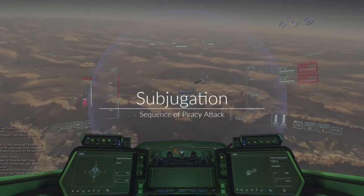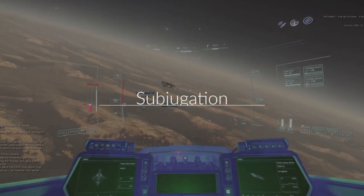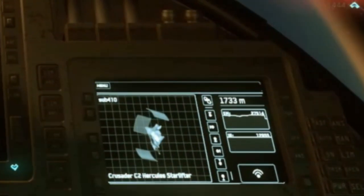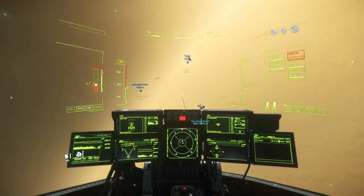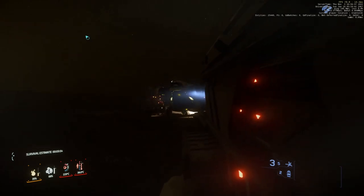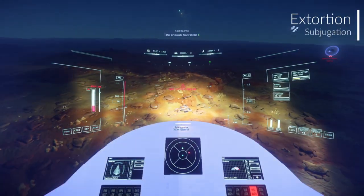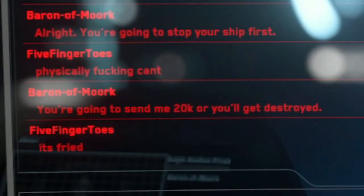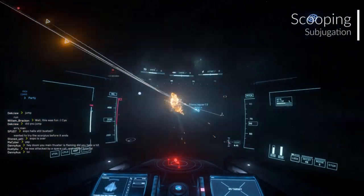Subjugation happens when your interdiction assets have put your target into a position of disadvantage, and a position of disadvantage can range from losing a shield face, disabling them with distortion, or destroying their engines to make it harder for them to run away, for example. For extortion, subjugation comes in the form of stopping your target from being able to move or making your threat — comply or die. For scooping, subjugation comes in the form of just destroying your target.